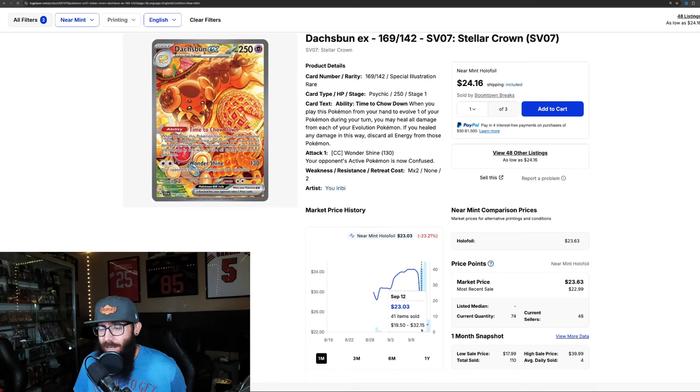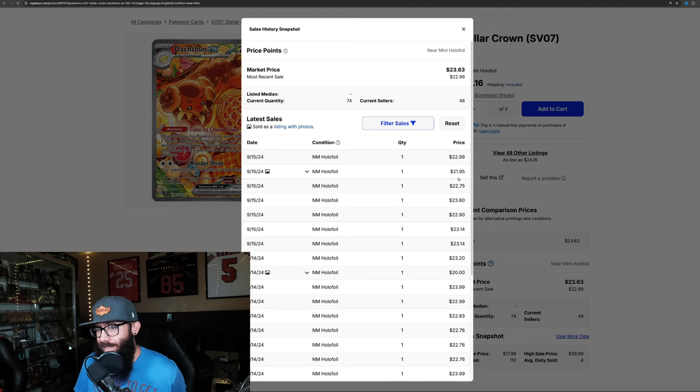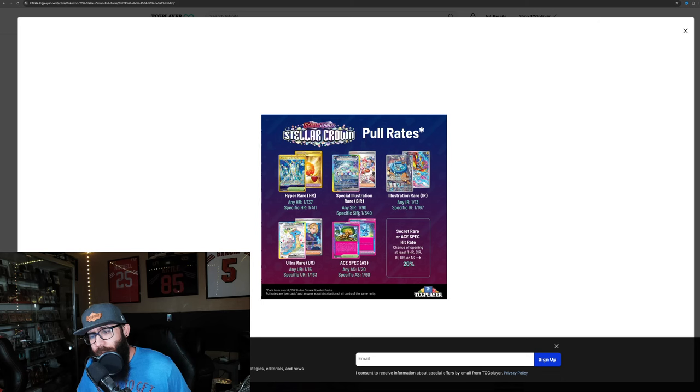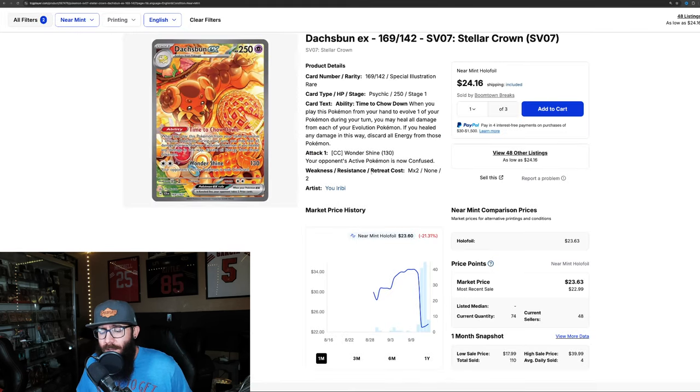We're going to wait and see where this card cools off at. It did drop down to $23, and it's bouncing up a little bit. It seems like it's dropping maybe a tiny bit more down into the $22s. But in the $20 range, this is an SIR that I'm going to pick up. Let's come back to look at the pull rates — any specific SIR is 540 packs. Booster packs are like $4 MSRP, so you're looking at $2,000 worth of packs to pull this card. I'll just buy it at $20.